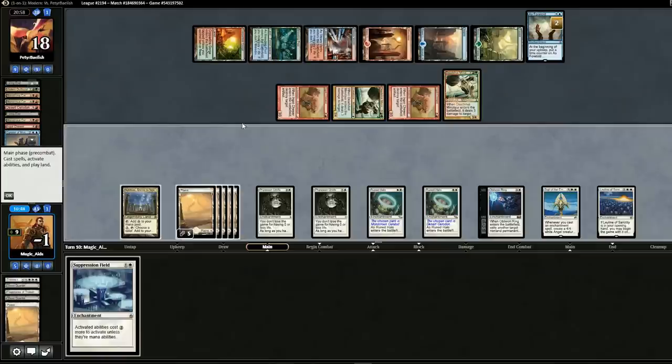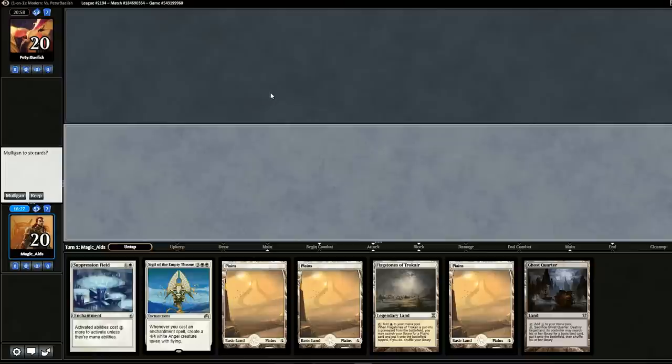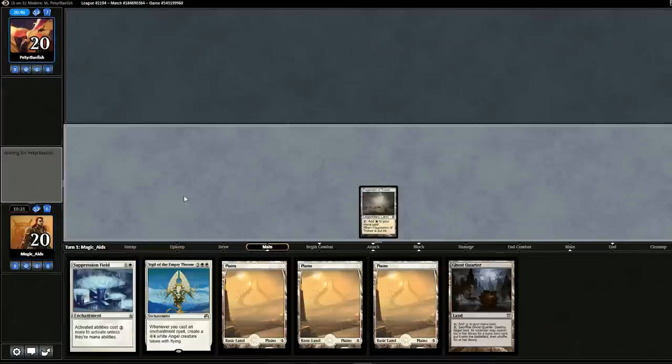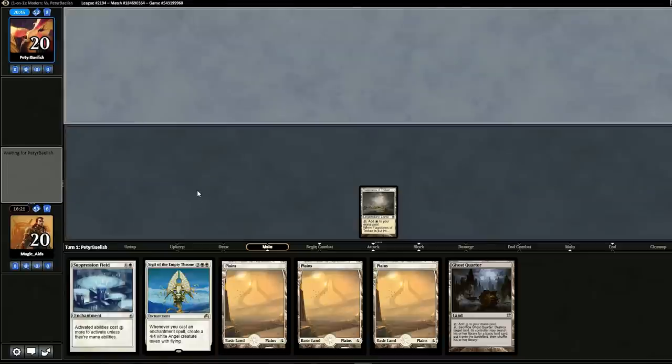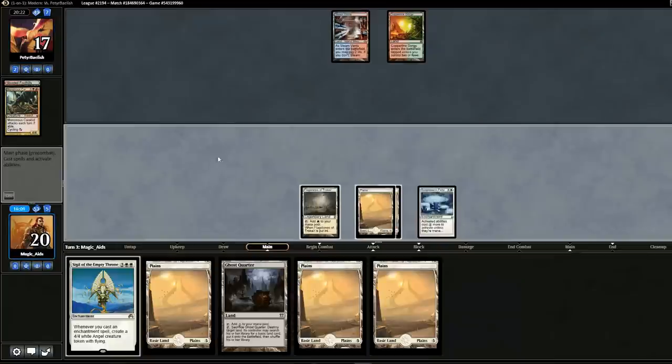We'll have an even better matchup in game two. We're bringing in Nevermore naming Living End, Chalice of the Void so Living End can't be cast, Rest in Peace so creatures can't come back, and Greater Auramancy in case he uses Beast Within on our enchantments. We remove some Runed Halos, Leyline of Sanctity, and Perimeter Nodes. Keeping this hand — Suppression Field will stop cycling or at least slow it down. We drop Suppression Field and pass. He cycles one thing. We keep passing and drawing lands.